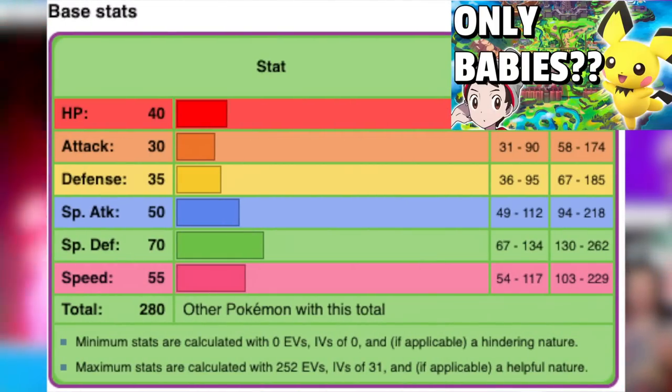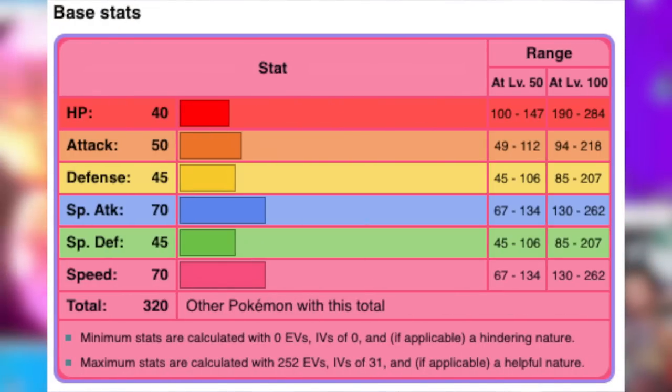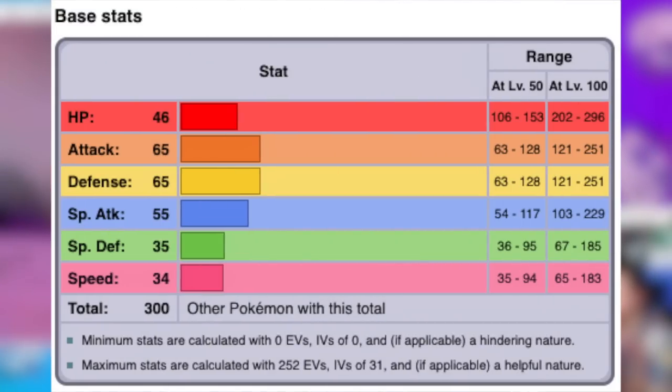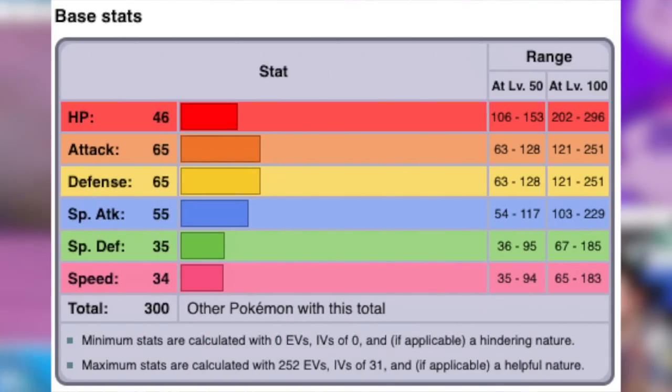Check that out in the icon above after this video. Natu is pretty good as well, thanks to its base 70 Special Attack and Speed, so I think he'll be useful at points. Meltan is pretty okay with decent Attack and Defense, but the sad thing is a majority of its best moves are special moves, but a Steel-type is always nice to have on the team.